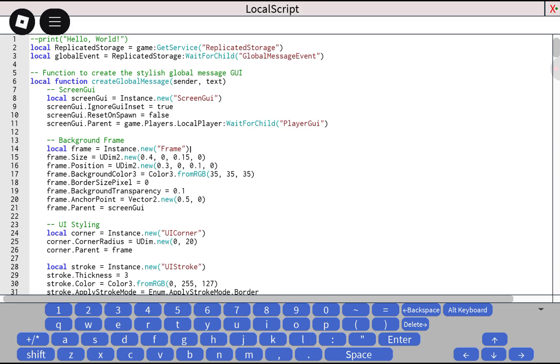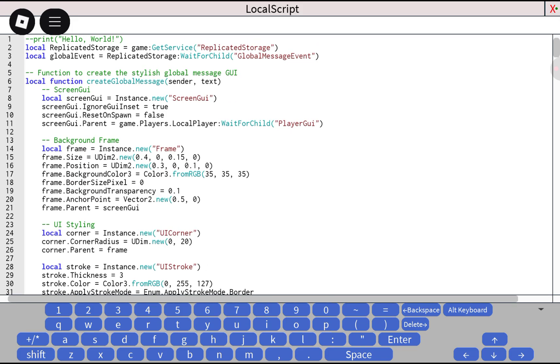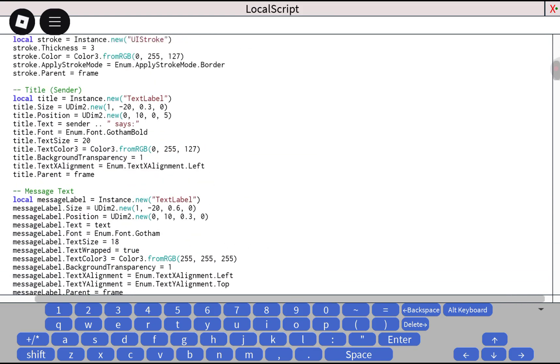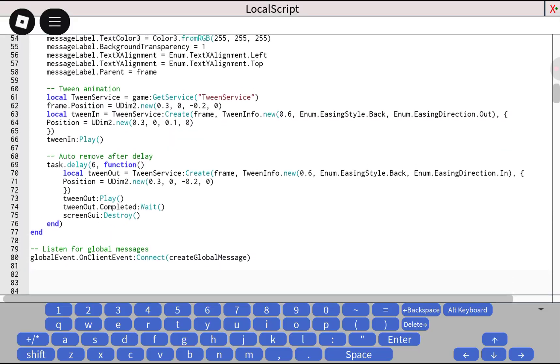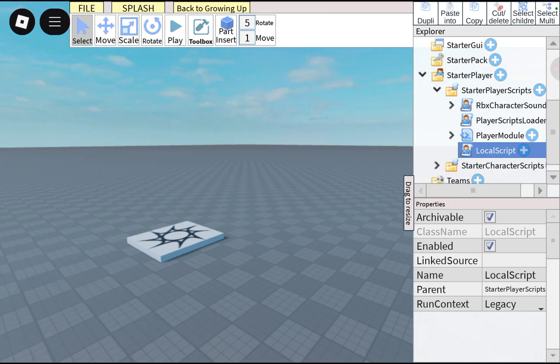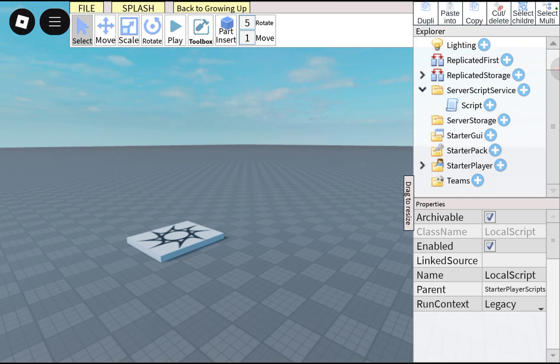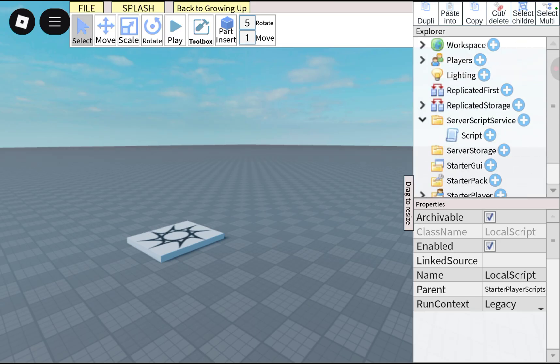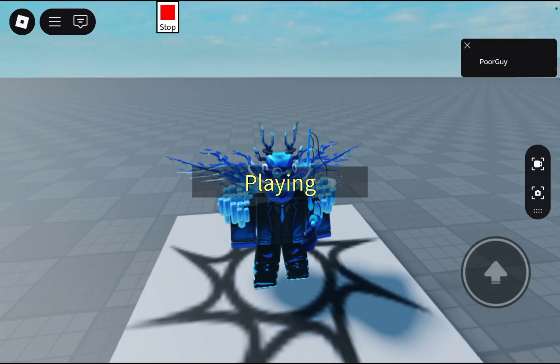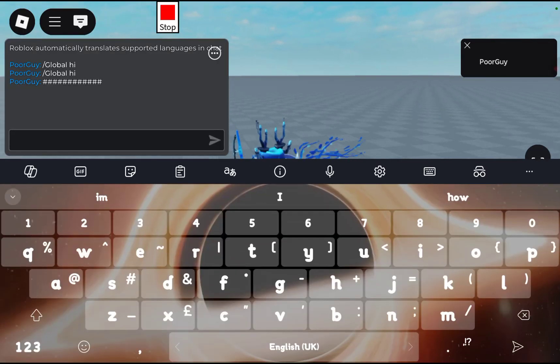In Starter Player Scripts, it adds a remote event, then makes a screen GUI — a frame, UI corner, and stroke — which makes it look really good, without you actually having to set up the Starter GUI yourself. It does it for you, and it does work globally, just so you know. Let's test again.